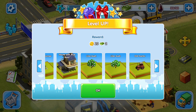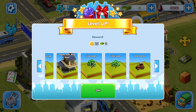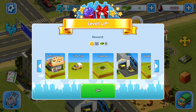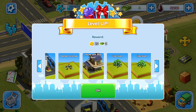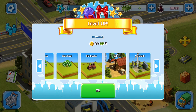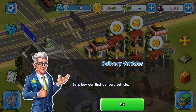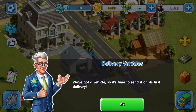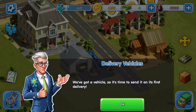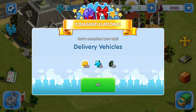We level up again and we're unlocking more exciting things. Let's keep going — let's buy our first delivery vehicle. Here we go, it's a little truck. We've got a vehicle; it's time to send it on its first delivery. Let's see how this works — okay, I guess we just did that and we got some prizes.